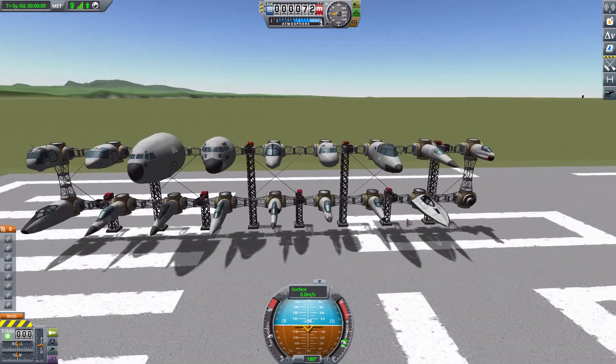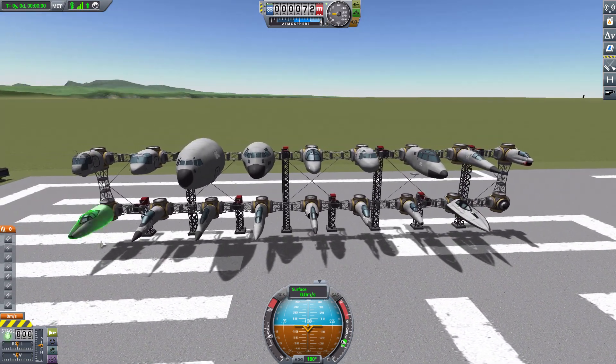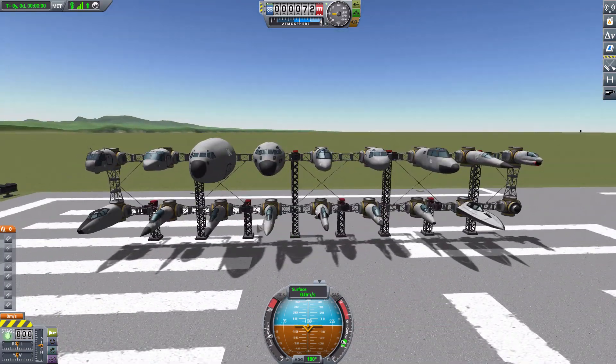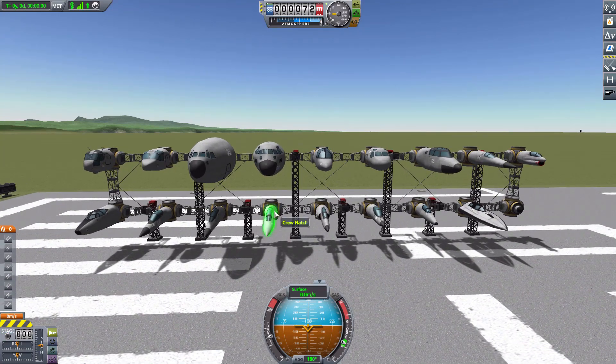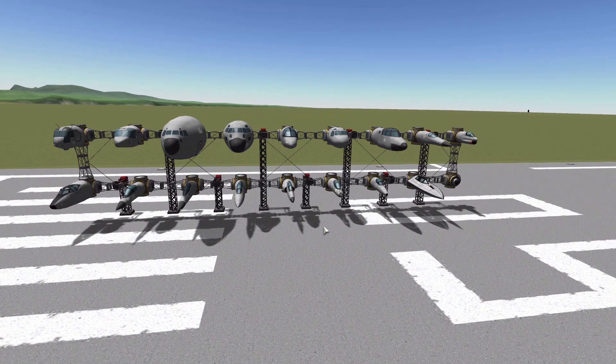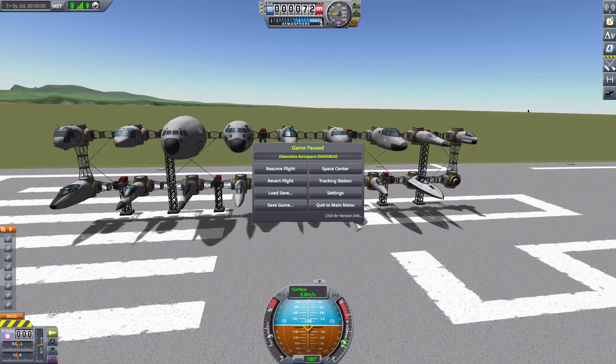Don't worry — IVAs are coming. The mod maker has released images on the mod page showing the SR-71 IVA currently being worked on, so those will arrive eventually. Even without interiors, these are awesome and highly usable cockpits that add a lot of fun options to the game.